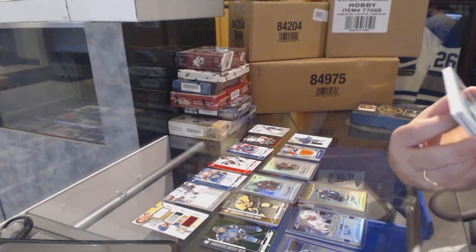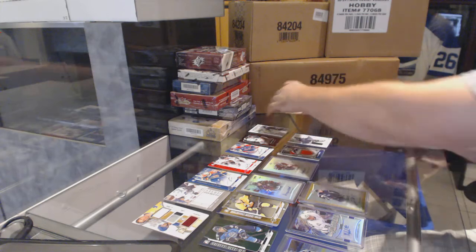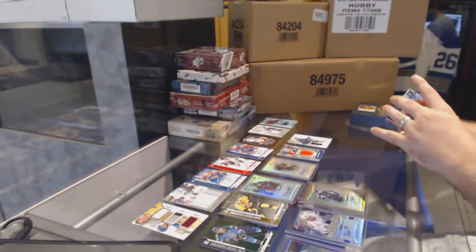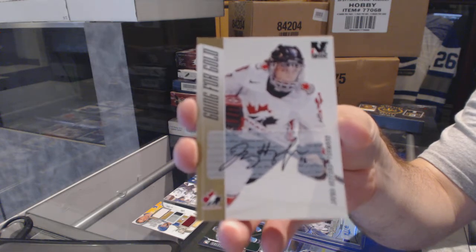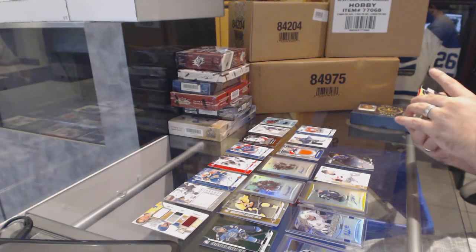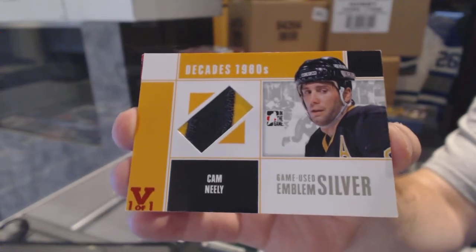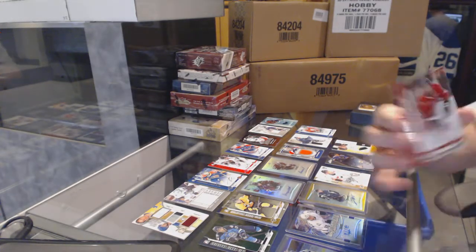We've got a game jersey — Danny Heatley. A one-of-one vault auto, Sean Day. Going for Gold autograph of Jayna Hefford — that's not a bad one. A 2002-03 VF Player Signature Series autograph, Keith Tkachuk — oh, that's nice. A game-used emblem silver, Red 101, Cam Neely. And we've got a one-of-one autographed plaque, Seth Jones.